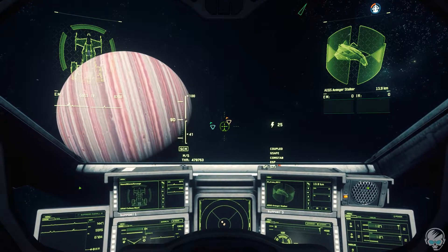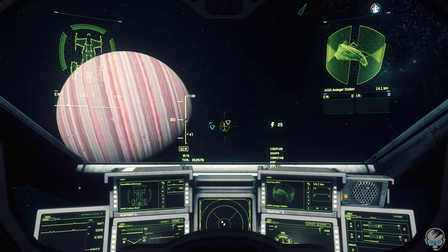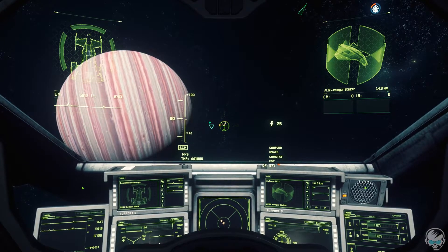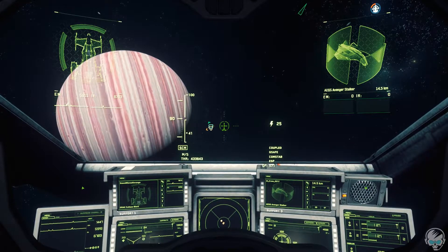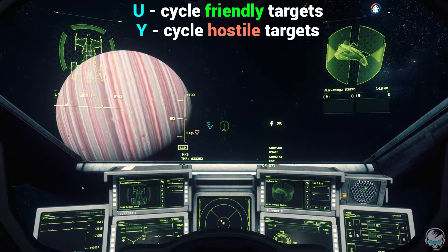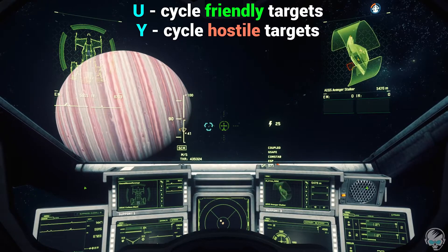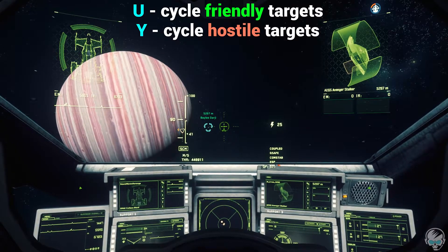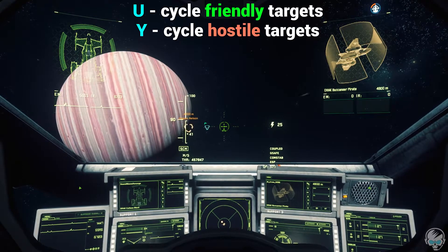On the screen you'll see two little triangles — one is green, one is red (really orange). Green are good guys, red or orange are bad guys. The way you cycle through them, or just to target the first one closest to you: if you hit U, you can target the good guy; if you hit Y, you can target the bad guy. Once you have them targeted, you can do other things.